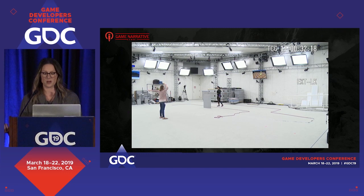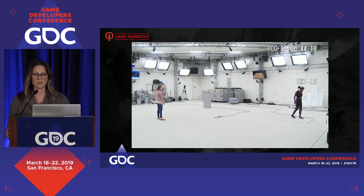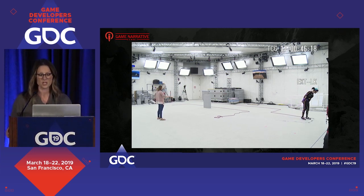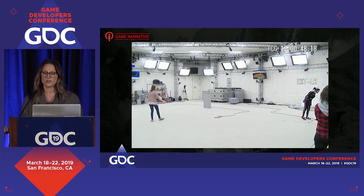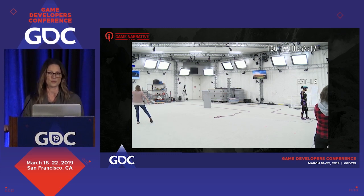We are assigned levels and responsible for all scripted sequences in those levels. When we create these sequences — IGCs, in-game cutscenes, scenes, or POIs, points of interest — we previs the scenes by blocking out animations pose to pose, try to get correct timing, including a rough camera path, and then we direct the motion capture shoots with our stunt actors.